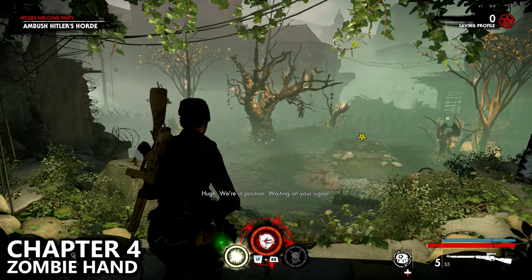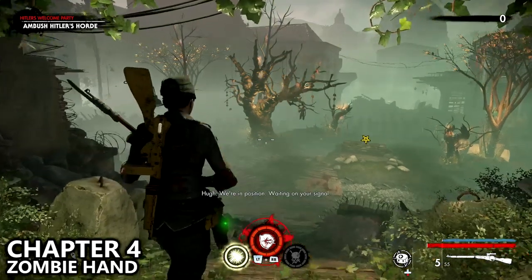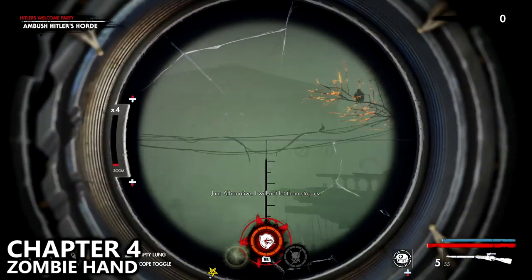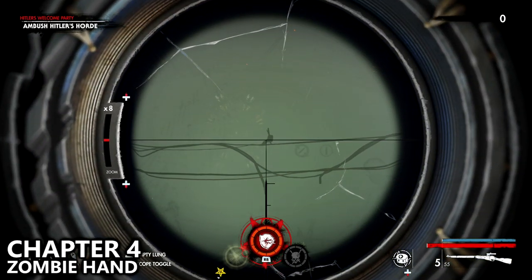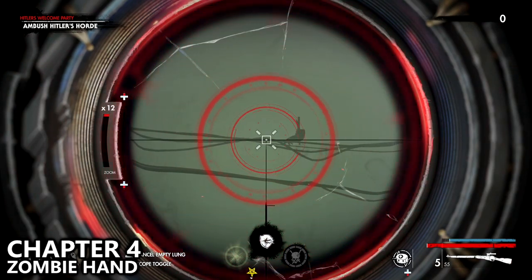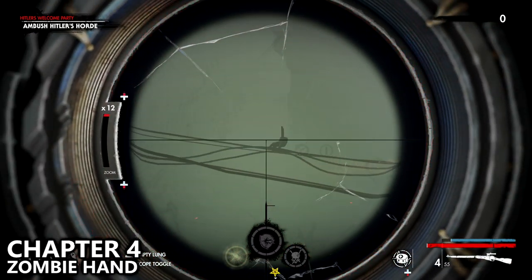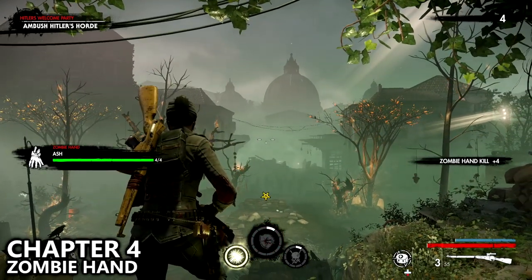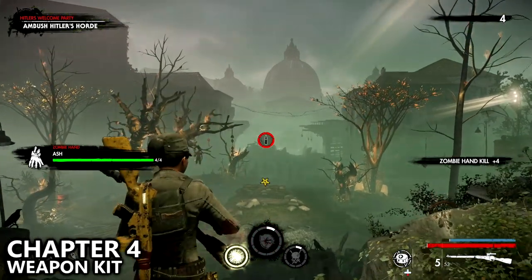Chapter 4 is a small circular horde-style area. As soon as you start, look directly in front of you on the telephone lines across the area in order to spot the zombie hand — which apparently I always miss at least once in every video.